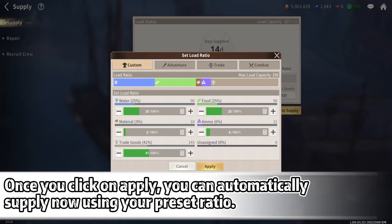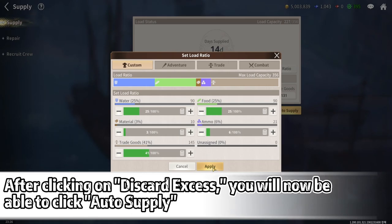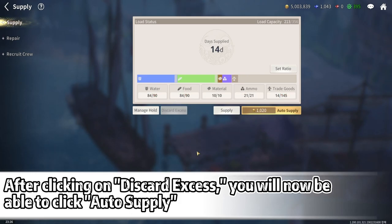Once you click Apply, you can automatically supply using your preset ratio. After clicking Discard Excess, you will now be able to click Auto Supply.